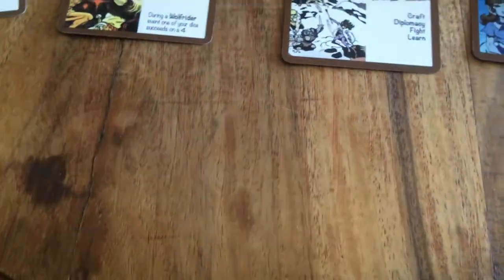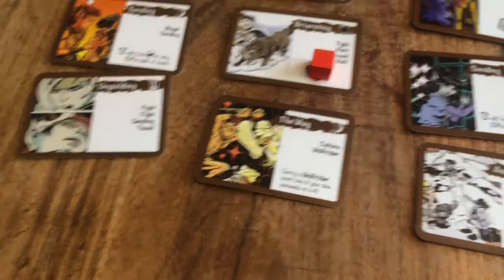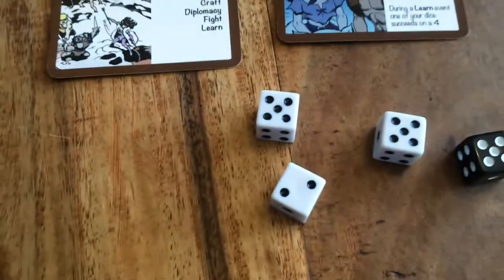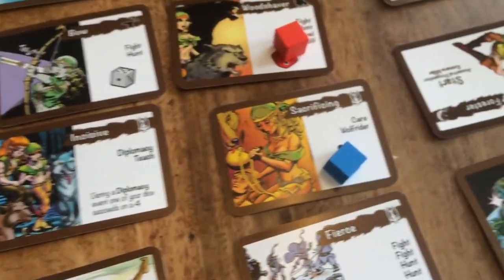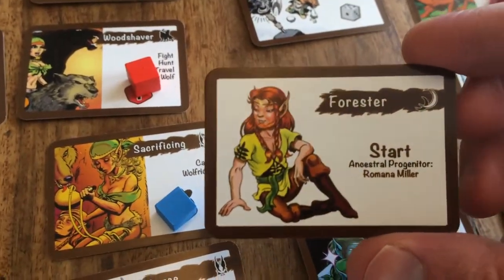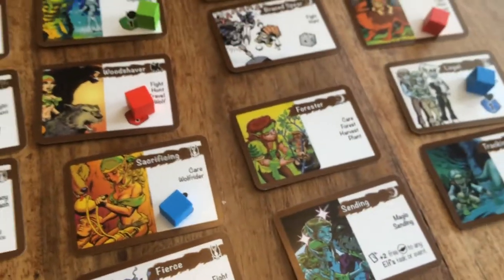That is a total of four dice to roll; he needs three successes. If he gets three successes, either he or any other character can unflip a skill card. He only got two successes. He's going to discard his previously earned success token to reroll one die — and he gets a five! That is all that is needed. His training allows any character to flip over a used skill card. Red Lance's Forester card qualifies — it has the two-moon symbol indicating it's a skill card — so he gets to flip it over to be reused at a future date.